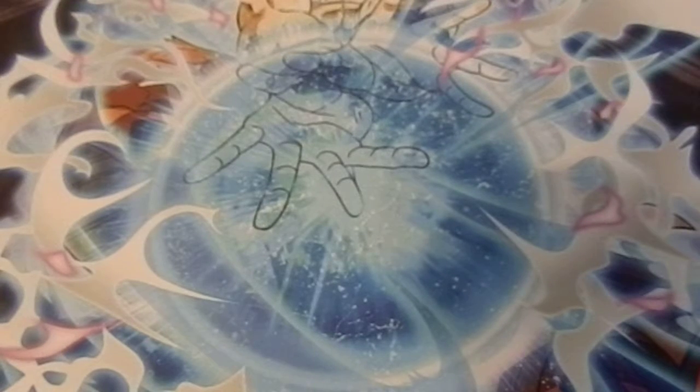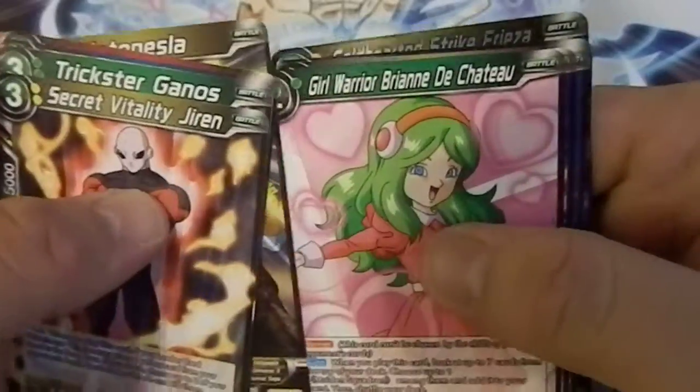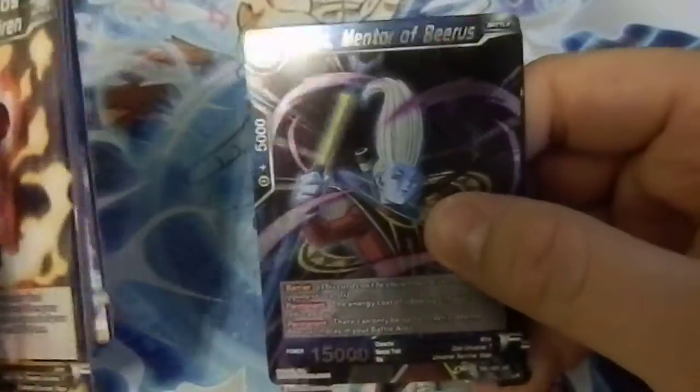Ganos started off looking like a little punk rock guy and he kind of Hulks out, turning into this bird man — that was a really nice fight. I think it was Master Roshi that fought him. Jiren again, Ganos, Re-Brian, Khalifa, Katopesla, Moguera, a shiny version of Weiss, and another Frieza.